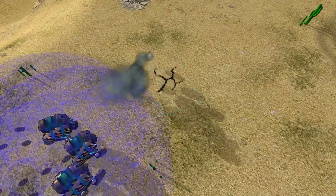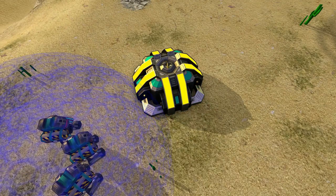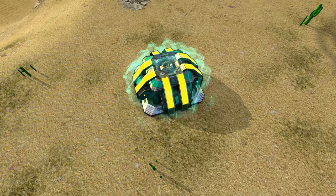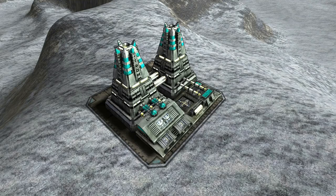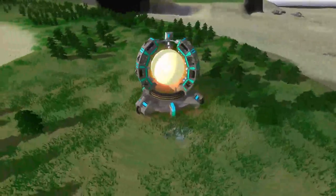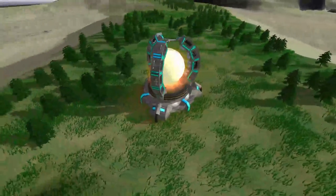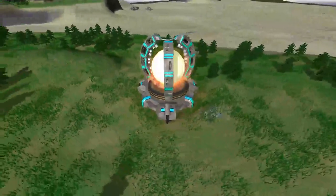Geothermal plants are powerful for their cost, but limited to specific and rare locations on the map. They can also be upgraded to moho geothermal plants for even more energy. Fusion reactors are useful to keep up in the mid to late game, once you have 30 to 50 metal income per second or so. Singularity reactors are the pinnacle of energy production, but due to their cost, should only be built in very long games — usually when metal income is around 80 or 100 per second.